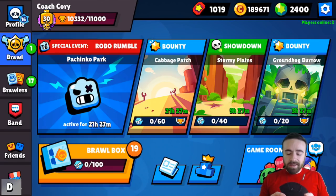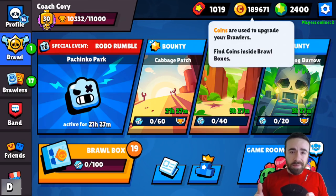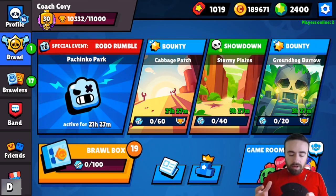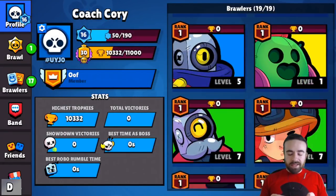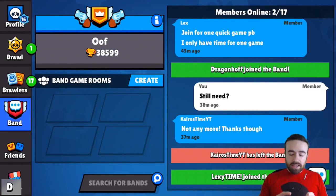This is the new home page. Up here you have your coins, and down below you have your keys, which is what used to be gold — now called keys. That works the exact same way: you play battles, you get keys. The new profile page is pretty standard, basically the same as before.